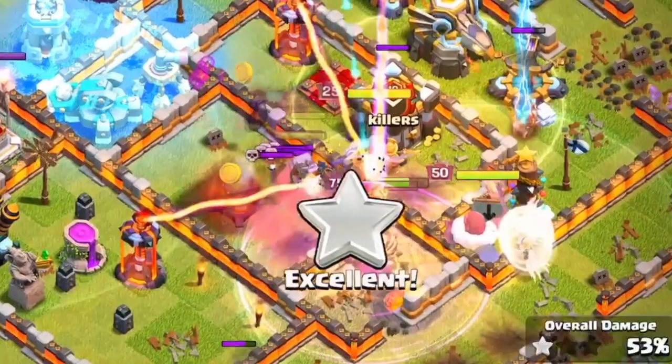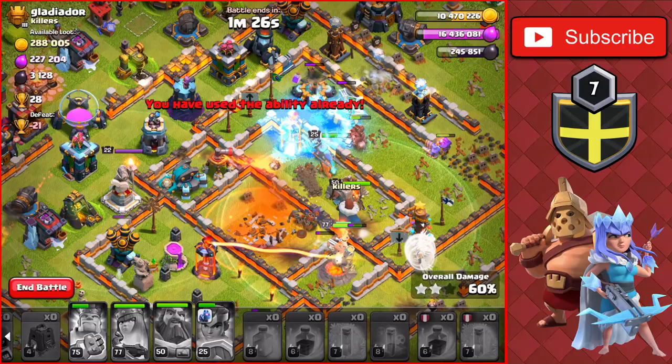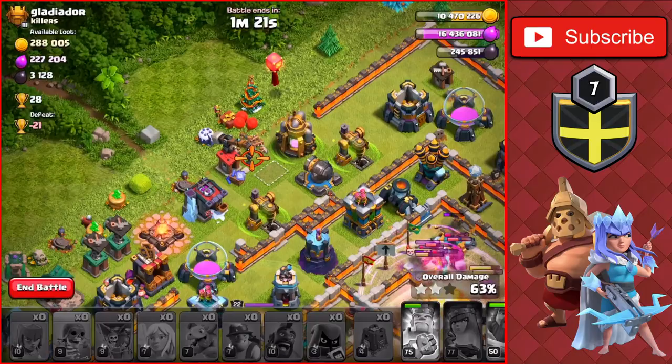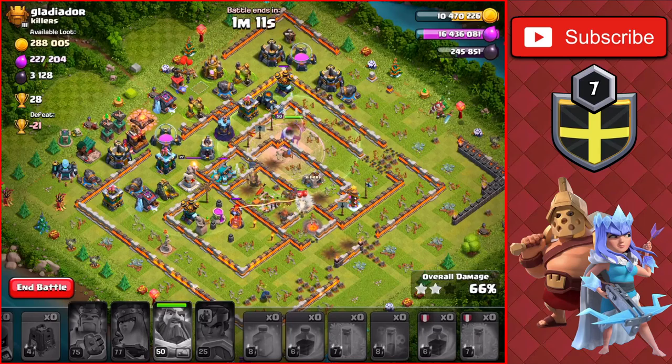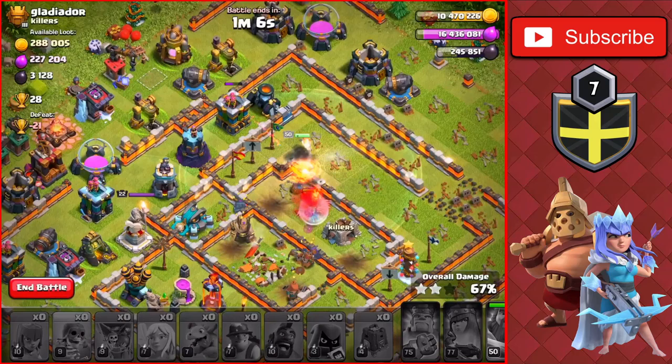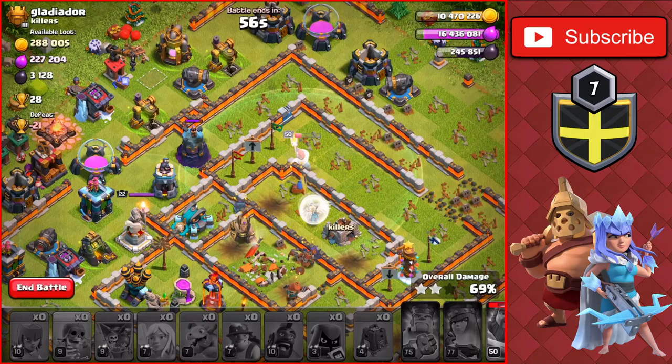We'll Freeze the Eagle and that Inferno Tower in the core of the base. We have another Heal we can drop towards the top right, keeping the troops up through the core. We use the Warden's ability through the Town Hall for that second star — very good. We have a Rage and a Freeze spell still to drop. We'll Freeze the Inferno Tower keeping up the Royal Champ. Her ability is used now. We'll drop the last Raid spell at the top right. We have the Archer dropping top left and the King heading down to the Inferno Tower in the core. Most of the Miners are down so I don't think we're going to get the three-star.